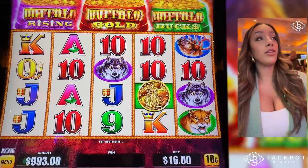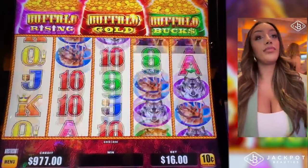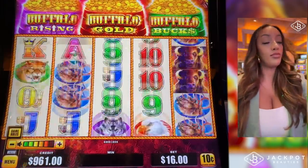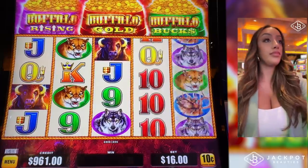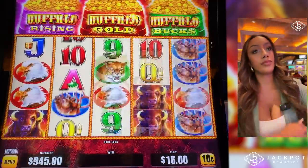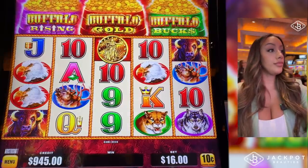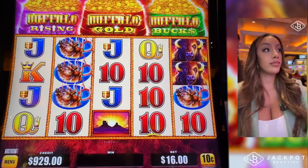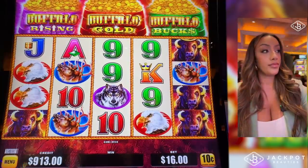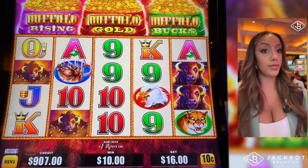Each coin is color-coordinated to each of the top bags up there. So $0.10 has a miner that's $1,000. Holy shit.